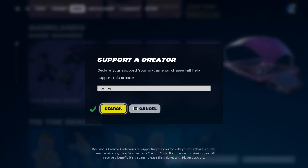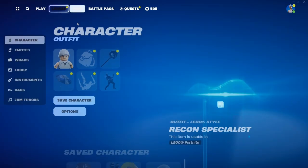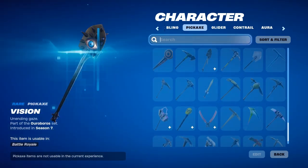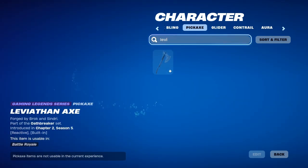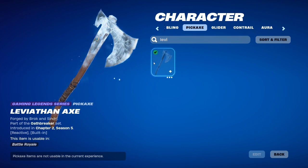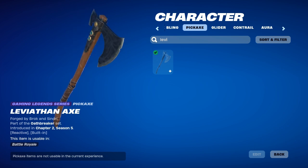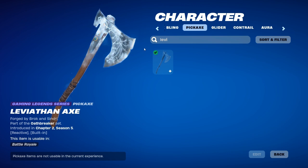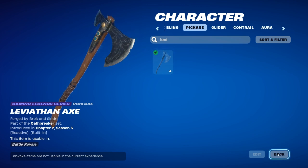I actually do have the Leviathan Pickaxe. I'm in Lego Fortnite right now so you can't do much with it, but right here it is — the Leviathan Pickaxe. It does have an effect when you swing it; it turns blue when you swing it. It costs 1,000 V-Bucks to buy.